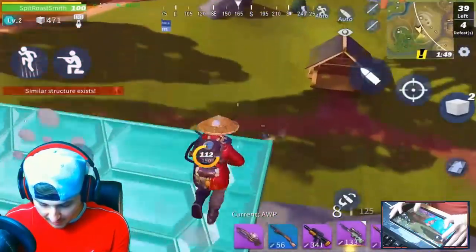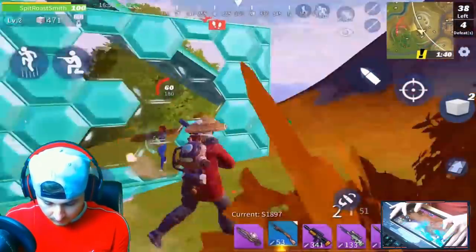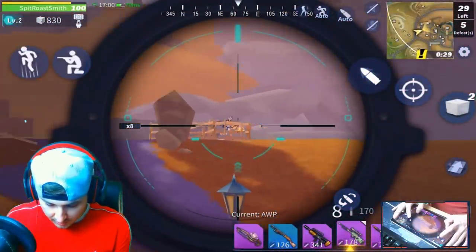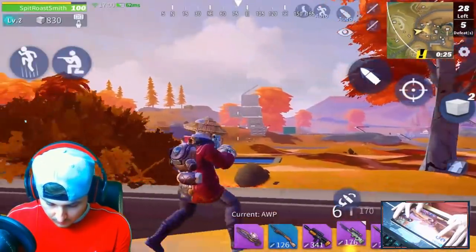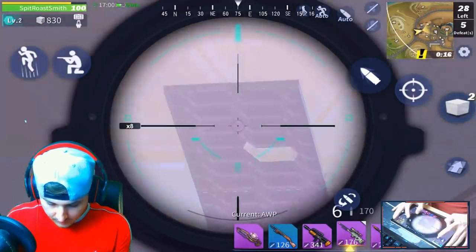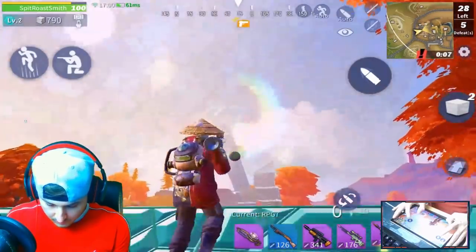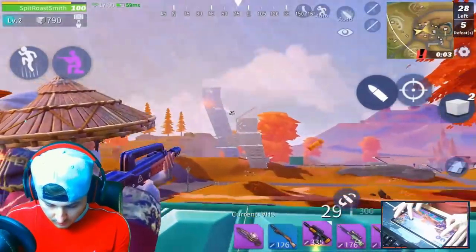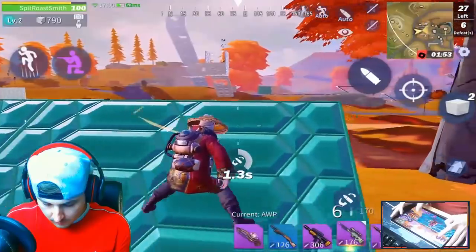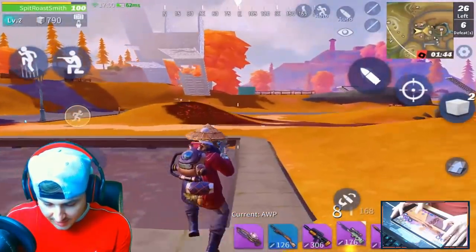We do have an enemy right here — I think this is an actual player, so we are going to test it out. See exactly how smooth it is against the player. No, it's a bot. Okay, this is a player over here. It kind of did feel smoother then, but again I wasn't near him. I think I need to get in a shotgun fight just to see exactly how smooth it is.